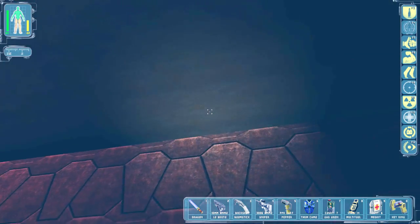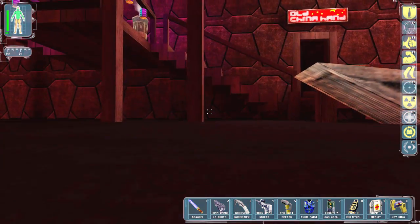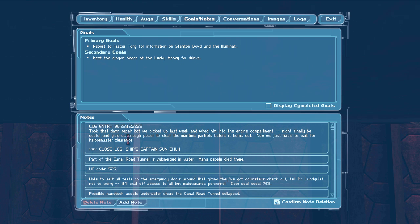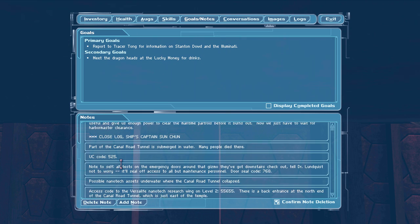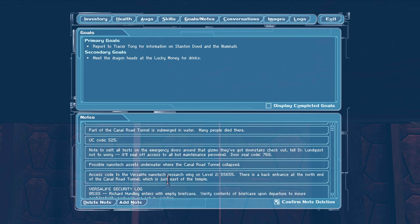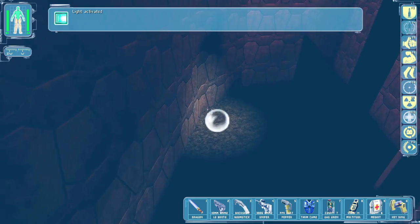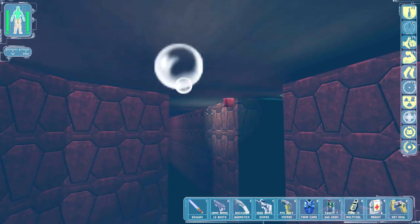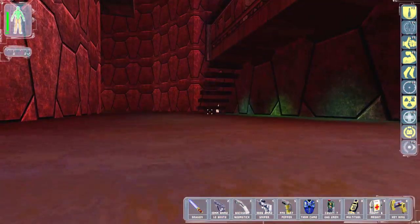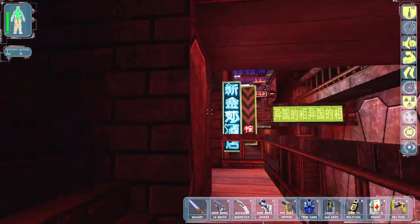I didn't pretend to know where everything is. Where did he say? I think he said the northern part of this place. The part of Canal Road is submerged — many people died there. There's a back entrance at the north end of the Canal Road tunnel. I decided to do some Google-fu, and I think it's in the restaurant with the kitchen if I remember correctly.